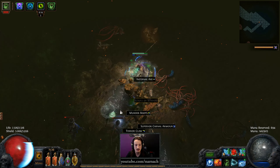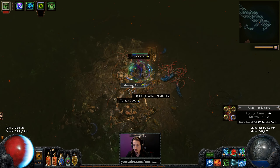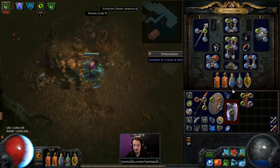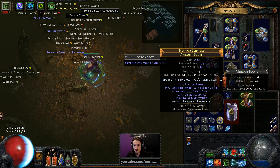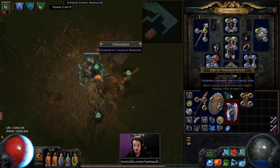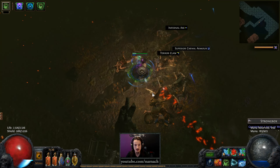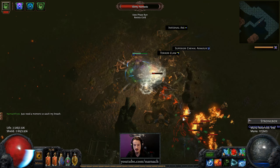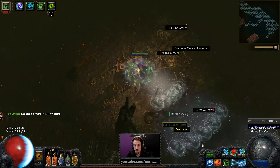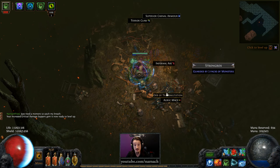Golem — gotta resummon that one. Murder boots — I think I actually want those. I got some at item level 69, and these are 71 and they've got four sockets, so that's good. We can actually chance it. Let's focus on enemies rather than on the chest — it would be kind of annoying to die while trying to upgrade a strong box. At least I would feel silly about it.